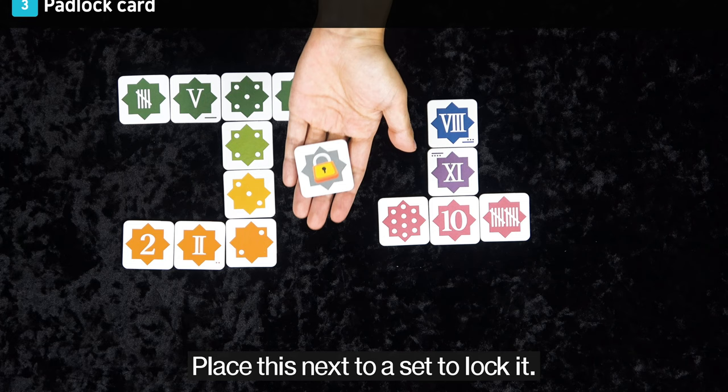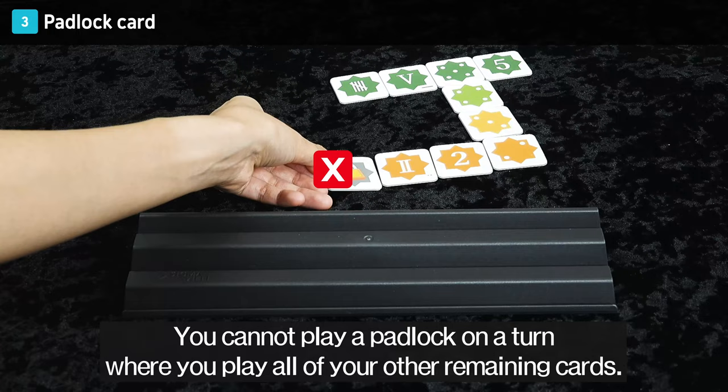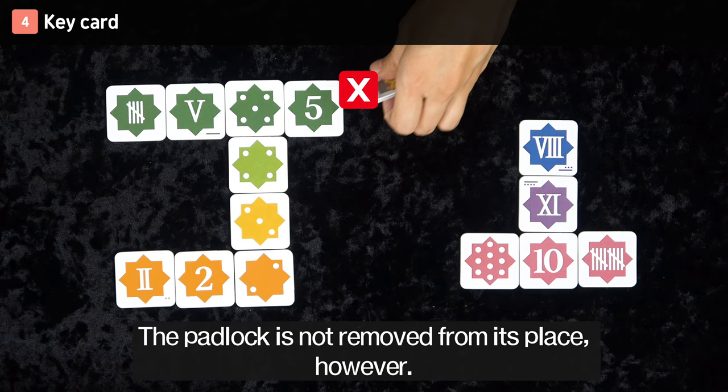Padlock Card: Place this next to a set to lock it. Cards cannot be removed from that set, nor can they be added. You cannot play a padlock on a turn where you play all of your other remaining cards. Key Card: You can only play a key card on top of a padlock card. When you do, the padlock card loses its effect. The padlock is not removed from its place, however. You cannot play a key card anywhere there is not a padlock.